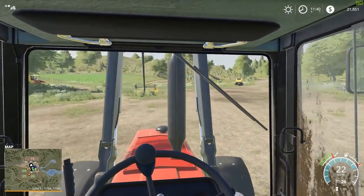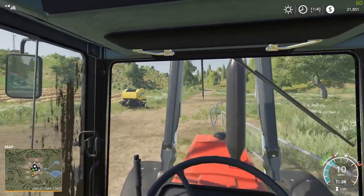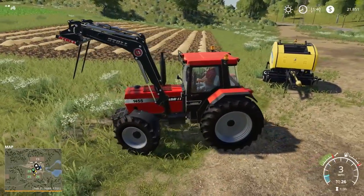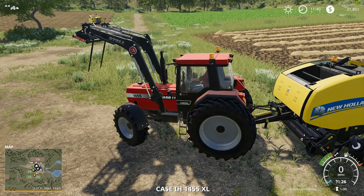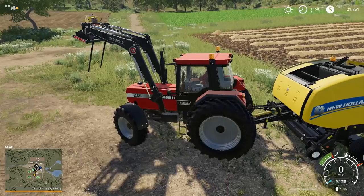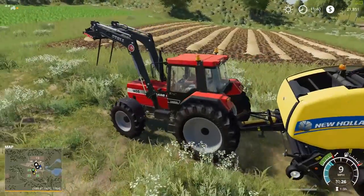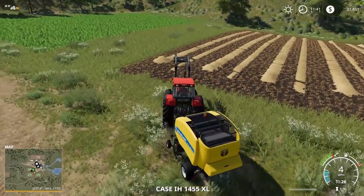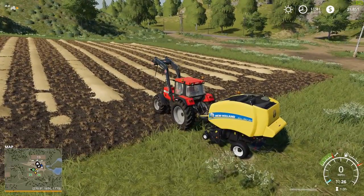Now all we have to do is the baling. So how many passes have we got there? About 11. Right, so we'll get this linked up — hopefully we've got enough power, we should do. We'll get the bailer unfolded. Get it booted up — you can hear the revs on the tractor really starting to kick in now. I'm not going to bore you guys — I'm pretty sure you've seen hundreds of YouTubers bailing this exact field. So what I'm going to do is just timelapse this. It should take literally a couple of seconds — sit back, enjoy, and I'll see you guys when this is finished.